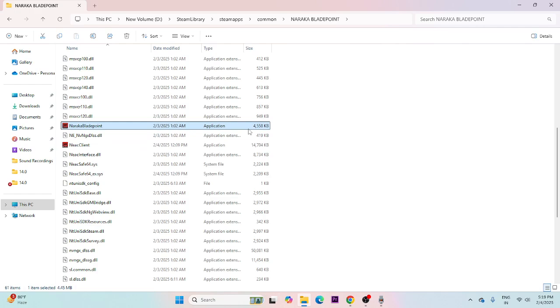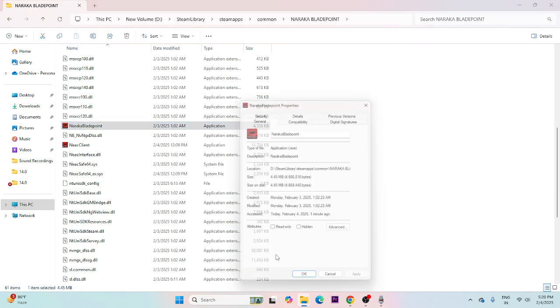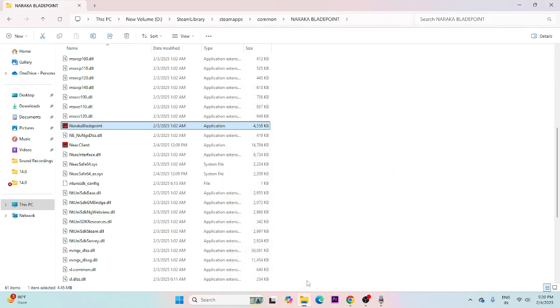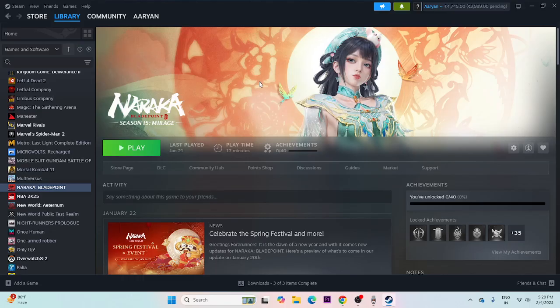Next, we need to run the game as an administrator and on the dedicated graphics card. Right-click the application, go to Show More Options > Properties > Compatibility. Check 'Run this program in compatibility mode,' set it to Windows 7, apply, then set it to Windows 8, apply. Also check 'Run this program as an administrator,' click Apply and OK, then try launching the game.